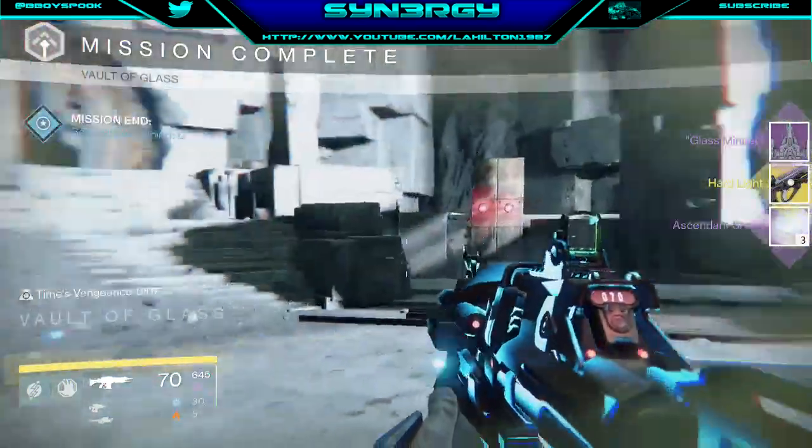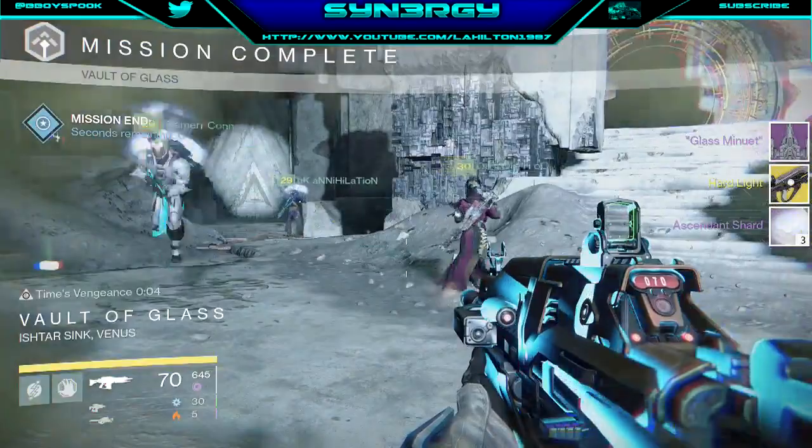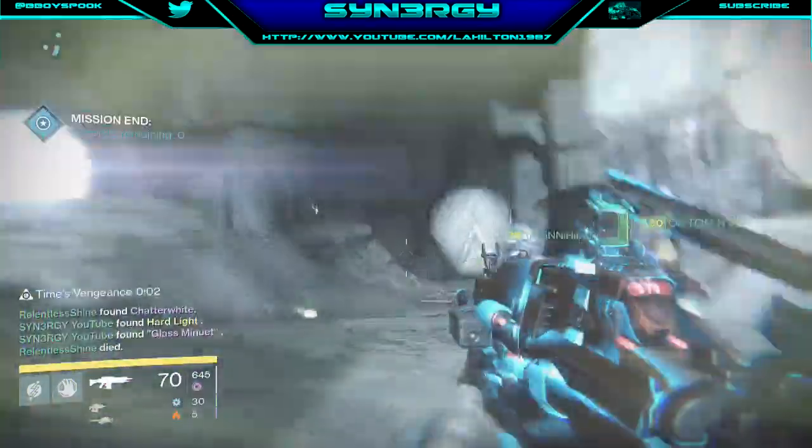So what did I get? I got the Glass Minuet, Hard Light which I've already got, and some ascendant shards. But there we go, guys — and that is your tutorial. Don't forget to like, comment, and subscribe.